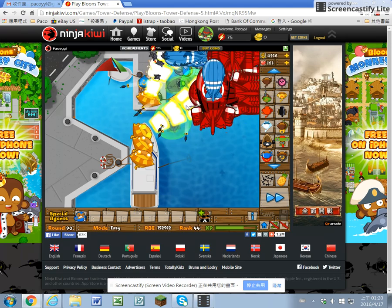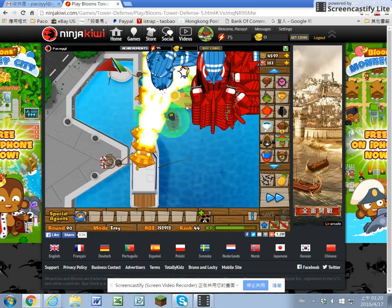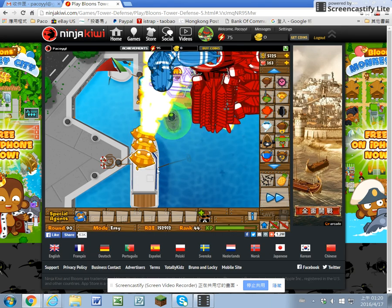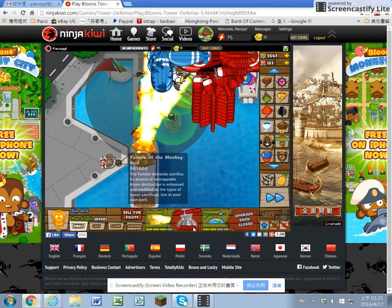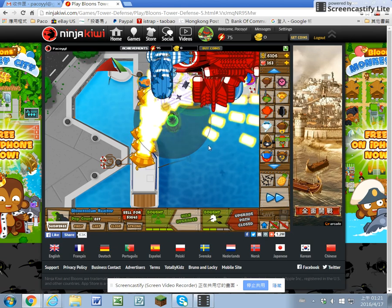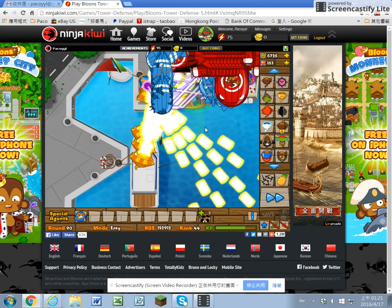I don't think I have put the Sun Gods in a really good position down there. I won't buy the Temple of the Monkey God because I've got some marines submerged so we can detect camo. We don't need to sacrifice the ninja monkeys to let the super monkey detect the camo bloons.